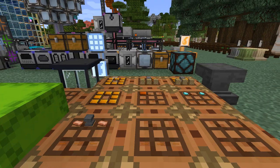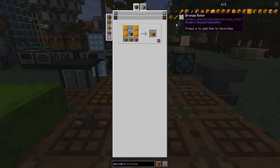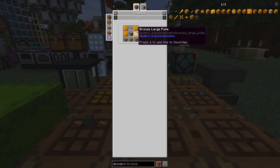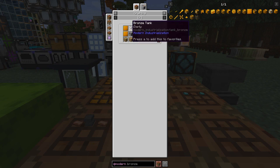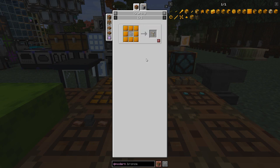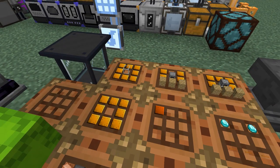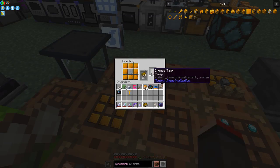Let's have a look at what we need for the bronze machines. A bronze boiler requires fire clay bricks — which we made last time — some large bronze plates, which in early game are very expensive. We also need a bronze tank and an empty furnace. The recipe for the bronze tank is more bronze plates around a piece of glass, so I've got that bit prepared already.